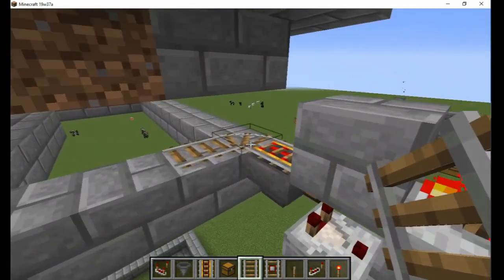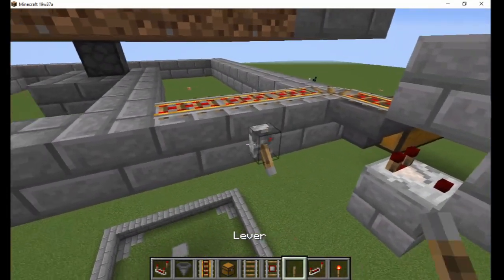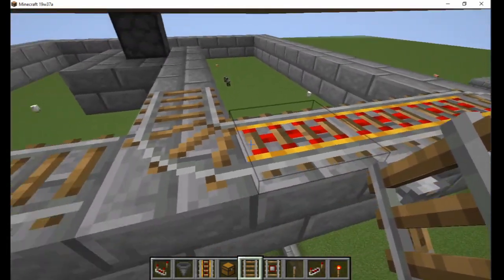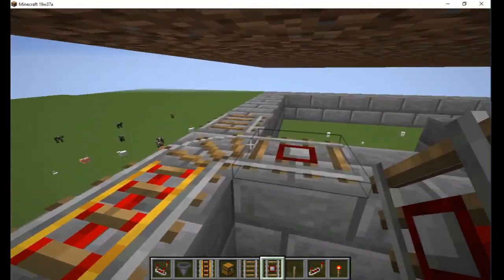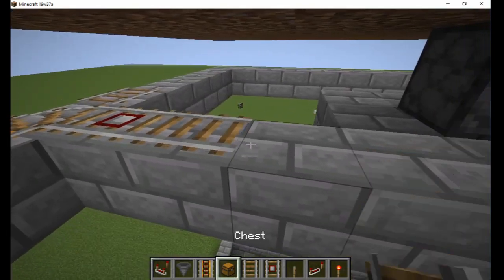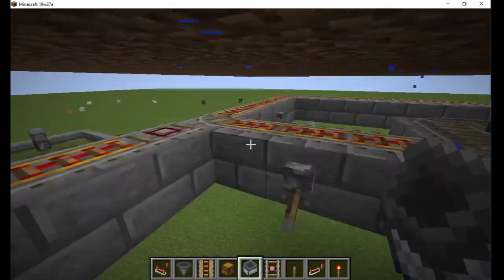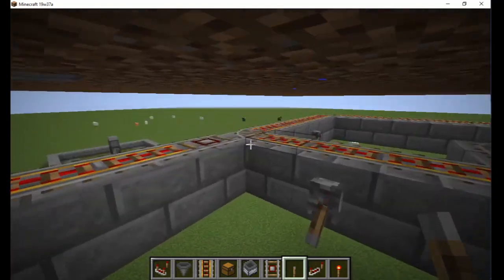Turn the corner and place straight rails up to the intersection. One powered rail per side is enough to keep the cart moving, but the farm will work faster if you use more. Depending on which direction the rails are facing, you will need to place a detector rail on one side of the turn. In this case I place it after the turn, but as you can see over here, I have placed it in front. We want the cart to turn towards the center and then continue around the outside.